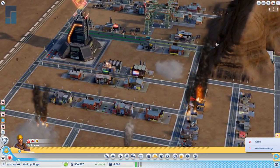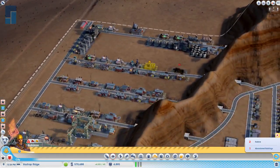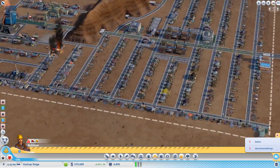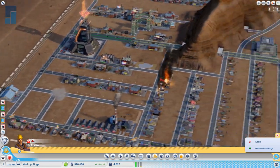Everything's burning. I have a fully loaded fire station in the back corner. I visited your city after the last session and you had such a messed-up zigzag arrangement — I was like, what?